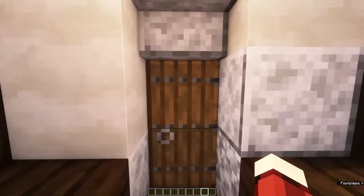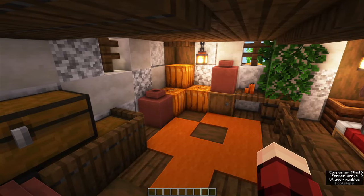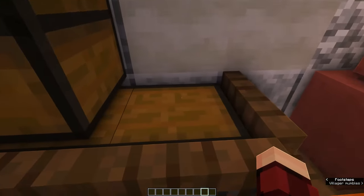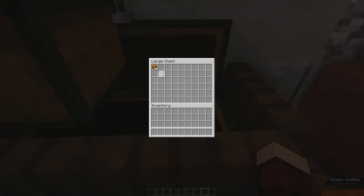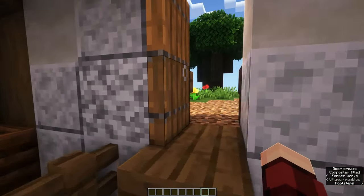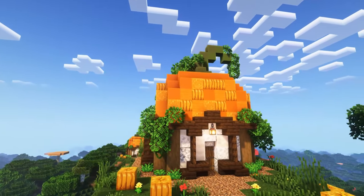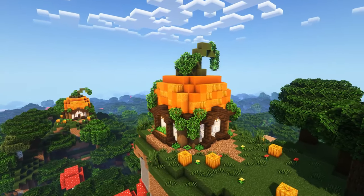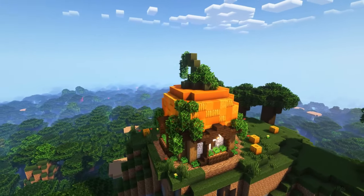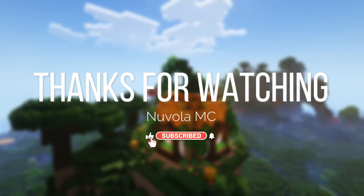Now for the interior, you can do pretty much whatever you like. You can create as much storage as you want, and you can also house some villagers inside. All of your pumpkins are stored right here in these chests. You can create some extra storage, or as I did, you can place two villagers here to trade your pumpkins with for emeralds. And that's pretty much it — you're done already! Enjoy your new farm. Leave a like if you enjoyed the tutorial, leave a comment down below if you have any suggestions or questions, and consider subscribing if you want to see more videos like these. Have a great day and see you in the next one. Cheers!